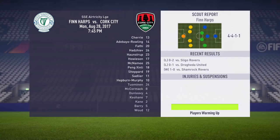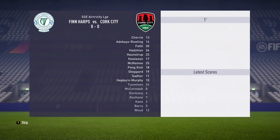Looking at the league results: Brogada United 1, Dundalk 2, St. Patrick's Athletic 1, Derry City.